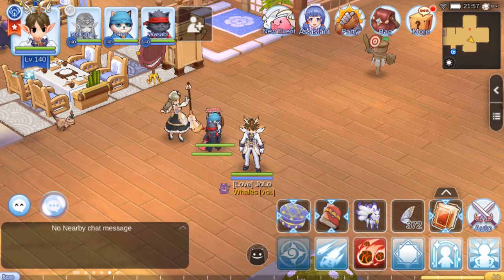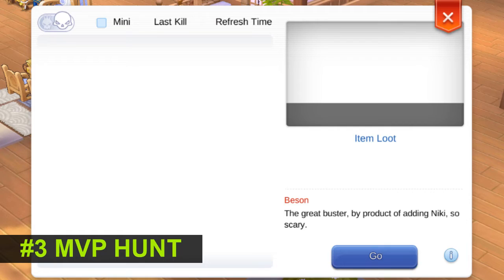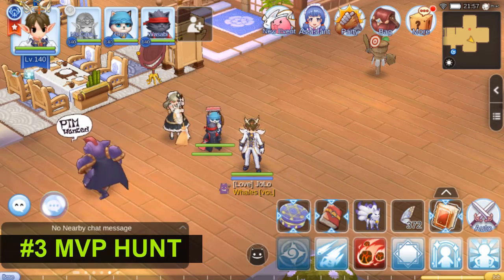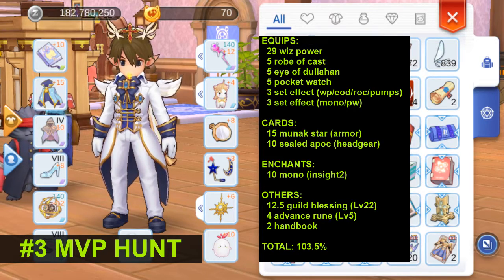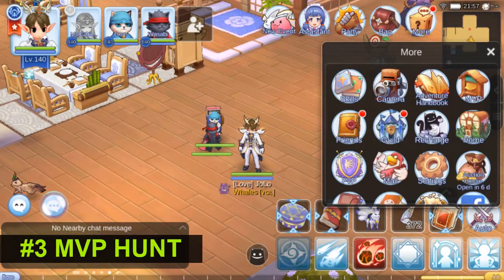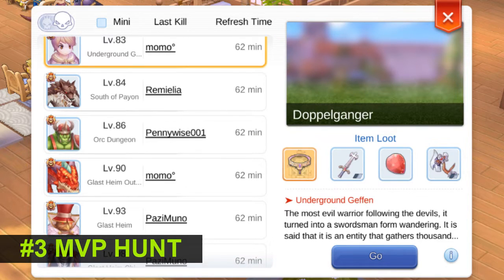Next, you can also utilize the Oath Book in MVP hunting if you are only targeting up to Archangeling. You'll only need 100% ignore MDEF to deal full damage. If you can reach 100% ignore MDEF without relying on the Sacrifice Book, the Oath Book can be used to boost your magic attack and increase your overall damage — and maybe the additional damage can help you one-hit some mid-level MVPs like Doppelganger and Orc Lord.